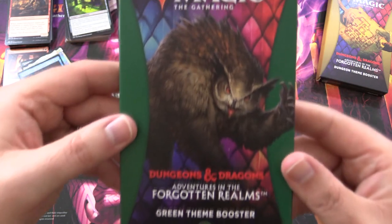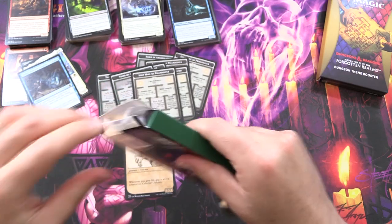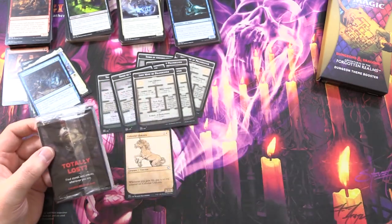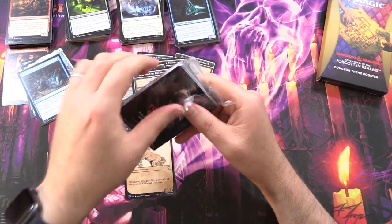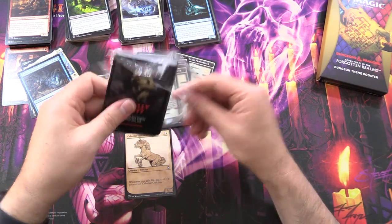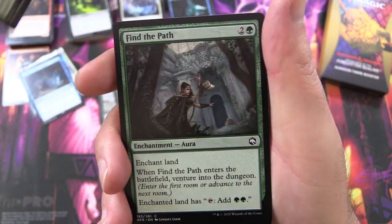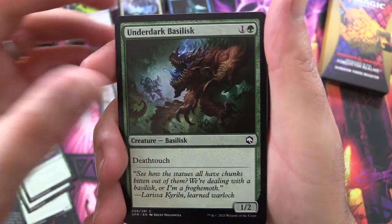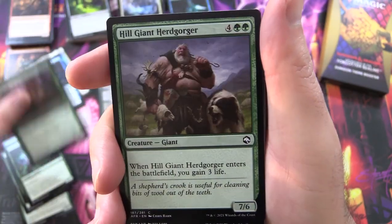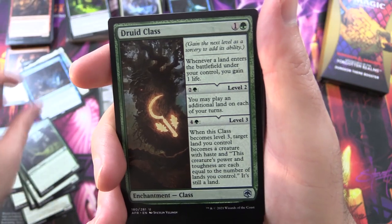Looks like an owlbear on the packaging — maybe we'll find one. Is there a particular D&D monster you're looking forward to pulling? The Beholders, Skeletons, Acererak, or something else? Lots to choose from. Green: we have a Purple Worm, Find the Path, you find a Cursed Idol, Underdark Basilisk, Owlbear — there we go, they've classed it as a Bird Bear. Hill Giant, Herdgorger, Green Dragon, Druid Class.